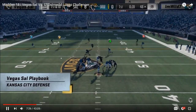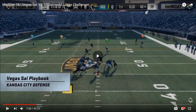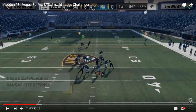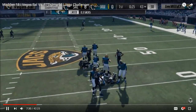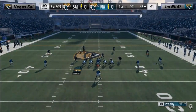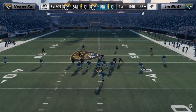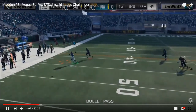Wild runs it again on the very next play. Once again single back spread, crossfire from Sal - this time Sal sends six to get pressure. Wild is going to have both out routes on each side of the field wide open. But Wild tunnels a little too much on the high-low. Sal does a better job peeling off the short crosser, making the deep post less tempting, and Wild ends up taking the sack.